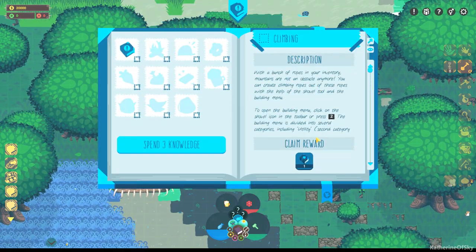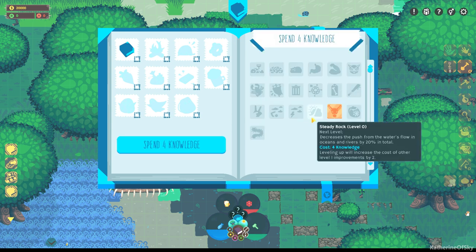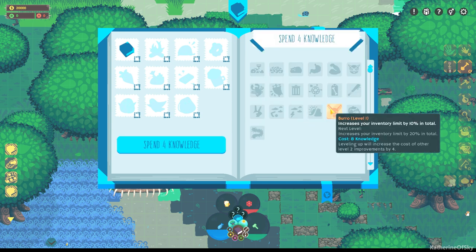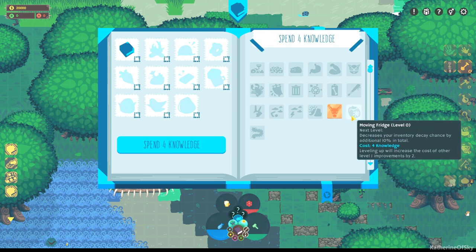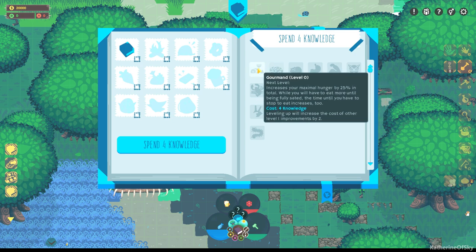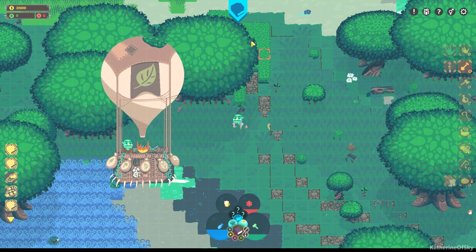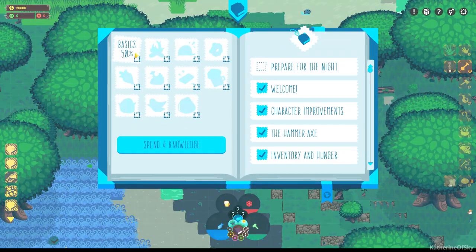Hello blue book — take our reward, 1x knowledge. We can spend knowledge now again. Moving fridge — oh, this sounds really good, but I'm wondering if I should just wait and see what things are really important. So let's look at our next thing.